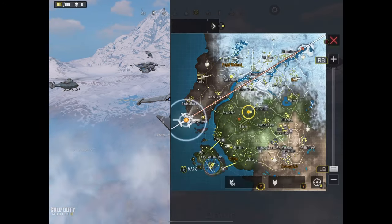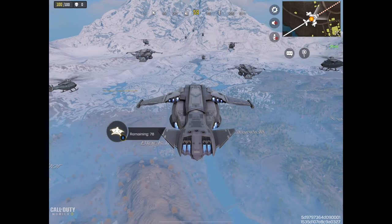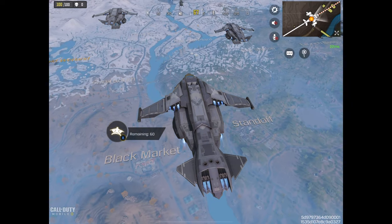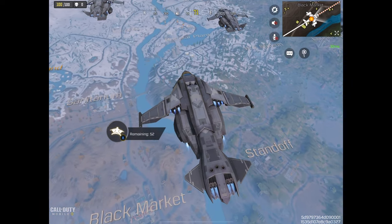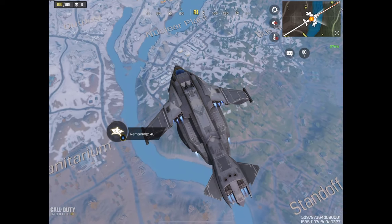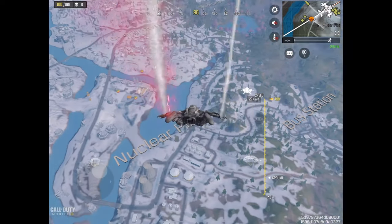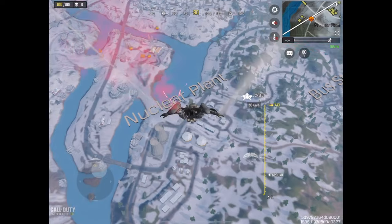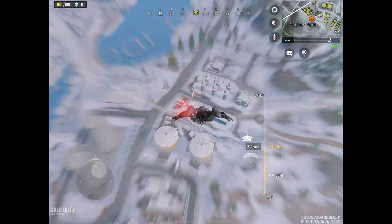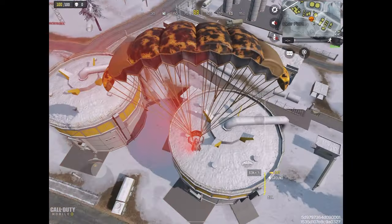Welcome to a new episode playing Call of Duty Mobile and talking about energy technology. In this episode we will have a closer look at nuclear power. You can see at the bottom the nuclear power plant on this map. We can see the nuclear reactors on the right-hand side, the two cooling towers on the left-hand side, and the river which is needed. Let's talk about nuclear power.